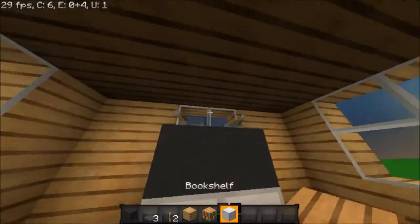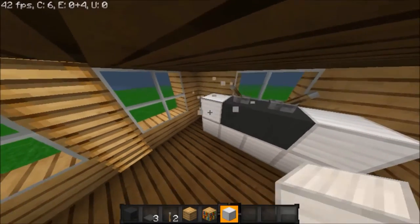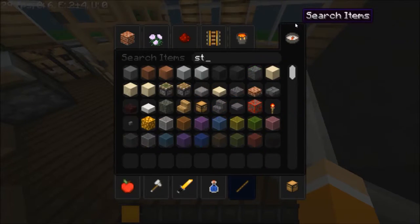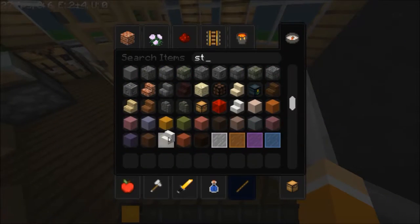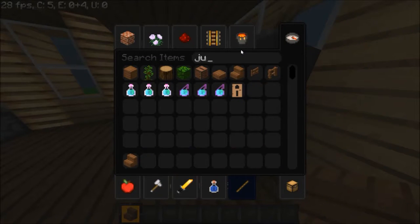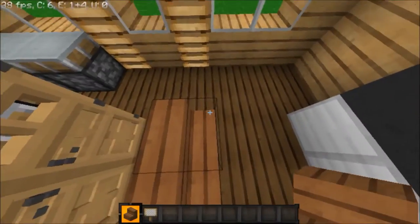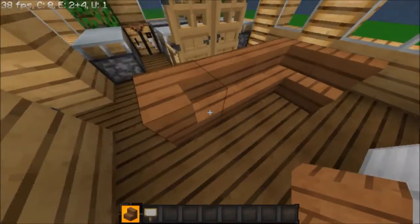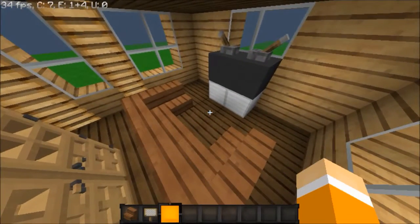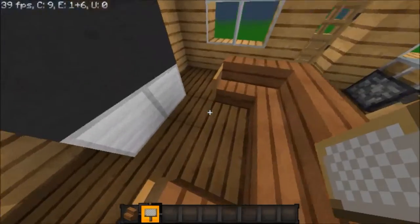I think the only time I'll actually use stairs is — well, since the theme is like wood and naturistic, why don't we use jungle wood? Then we put signs here like so. I think this color blends in well with the atmosphere. You just hop into the chair and hop out — that looks pretty cool. Let's go ahead and add the signs. You can just exit out — that seemed a lot easier than it actually was.